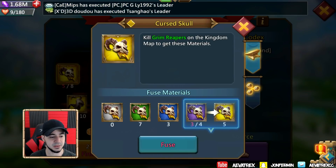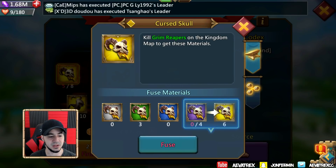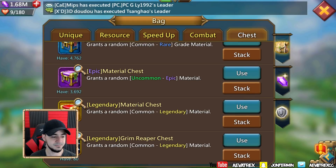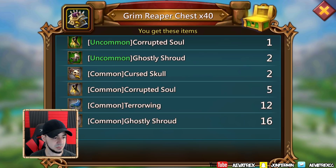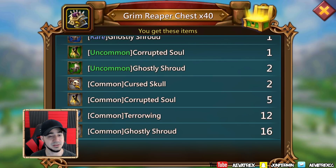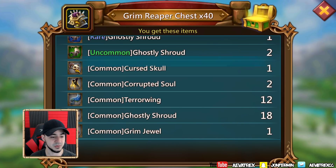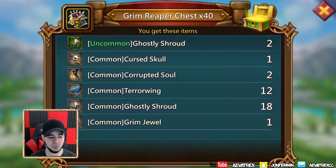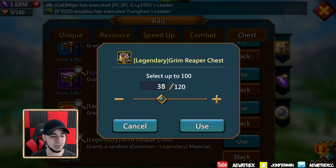We went ahead and got the first pack. Let's see what this is looking like - we got up to six of eight and a couple of greens, but that's irrelevant. Let's see what we get from these chests. This one gives us 80, which is actually more than usual - that's pretty good. We only get two common skulls, which is not really that good, and the next 40 gives us one common skull. I'm trying to get as many grim jewels as I possibly can and they seem to be quite common in this pack.